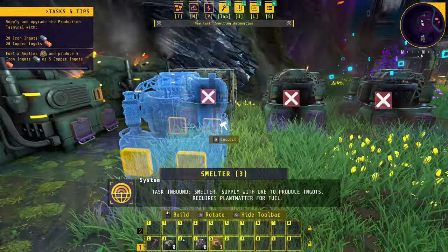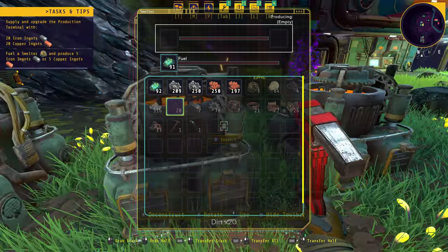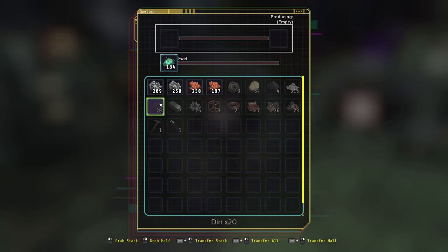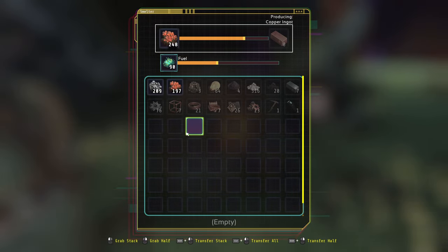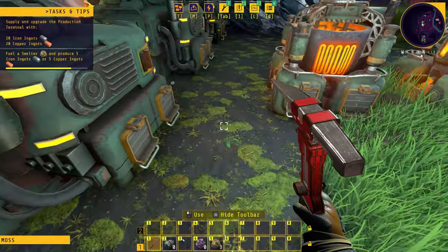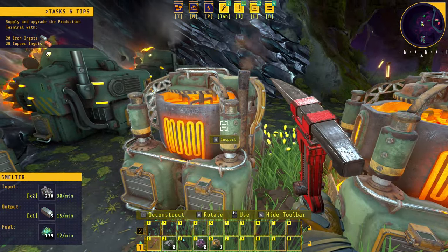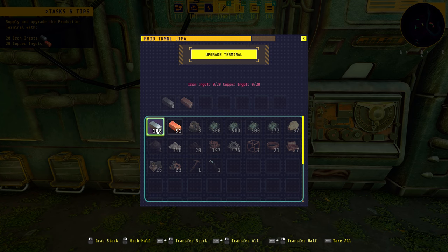Placing three smelters down, fueling one of them — splitting fuel and loading it. We don't have conveyor belts yet, so for now I'm just throwing some iron and copper directly into the smelters manually. We'll keep doing this until we can get grabbers to pull from the machines onto belts and into the smelters. We're waiting for 20 iron ingots and 20 copper ingots.